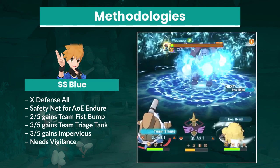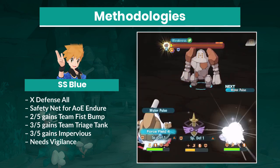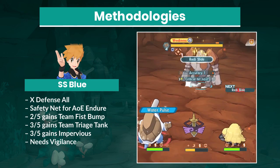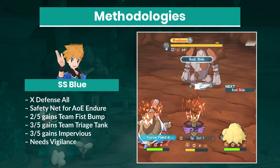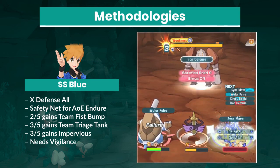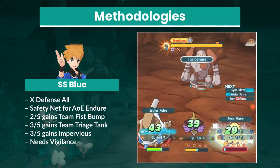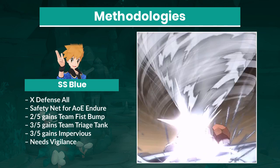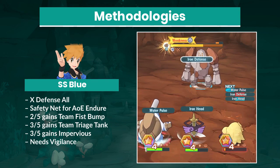Cyrus with Blastoise is incredibly tanky, and depending on his sync level, might even protect your party for the entire encounter. Safety Net is a huge advantage for Cyrus with Blastoise because it will protect your party from Regirock's Rock Slide crits if you cannot circumvent them otherwise. The problem is that Blastoise absolutely needs Vigilance as a lucky skill to be able to survive.